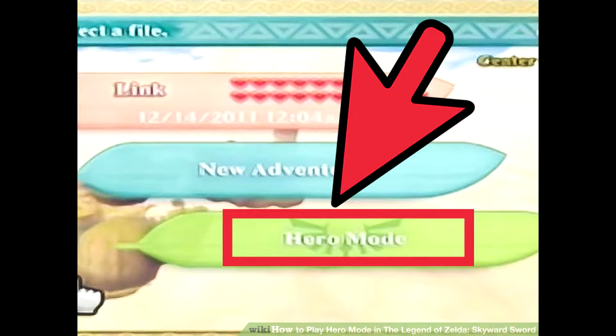Again, you start the game anew, but in Hero Mode, you will take more damage, and no hearts appear. That's right, absolutely none. Unless you find yourself a heart medal and put it in your adventure pouch, you will have no way of collecting hearts.